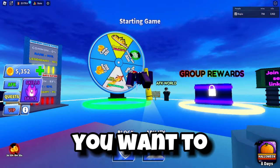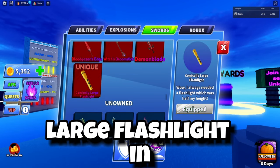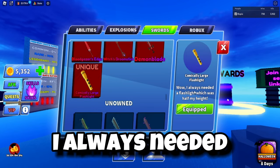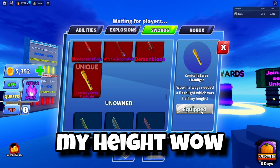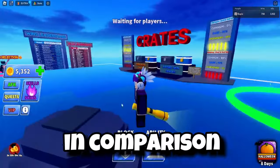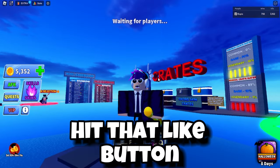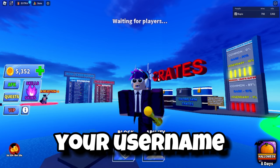Once you have done that, go to your Skills and Skins, go to 'Source,' and you will have this cosmically large flashlight in your inventory. Wow, I always needed a flashlight that was half my height — or actually as tall as me if I put it in comparison. That's pretty cool!